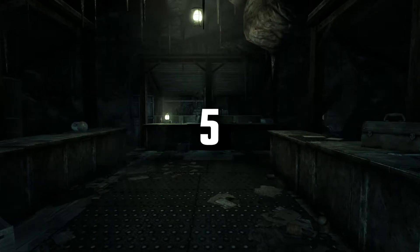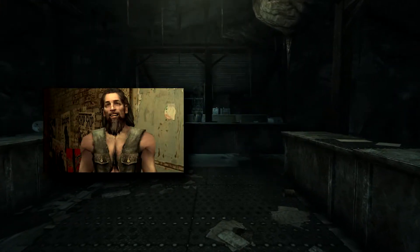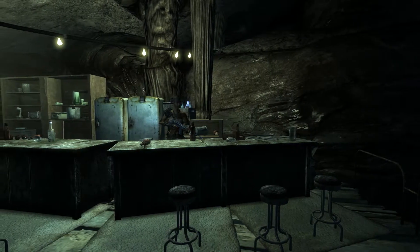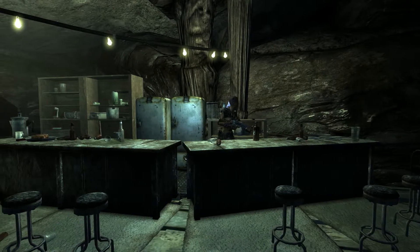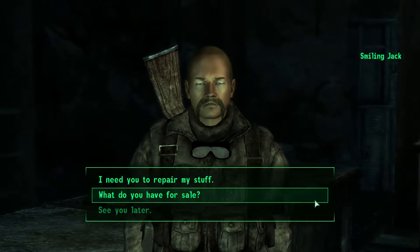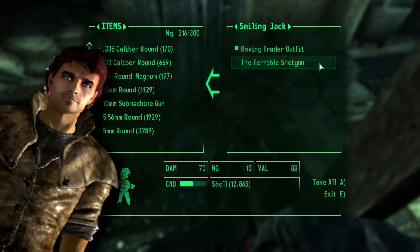And lastly, deep in the bowels of the factory, we can encounter the friendly raider Smiling Jack. This trader is a very clear reference to Smiling Jack from Vampire: The Masquerade Bloodlines, a game developed by former Fallout developers Tim Cain and Jason Anderson. The Smiling Jack from Vampire warns the player to watch out for shotguns, as they are more volatile compared to most other weapons. Smiling Jack of Evergreen Mills carries a shotgun — not just any shotgun, but a unique variant called the Terrible Shotgun, which deals significantly more damage to all types of enemies, not just vampires. Talking about you, Vance.